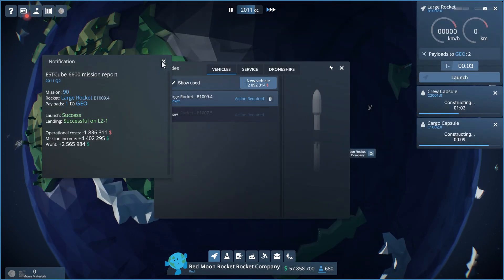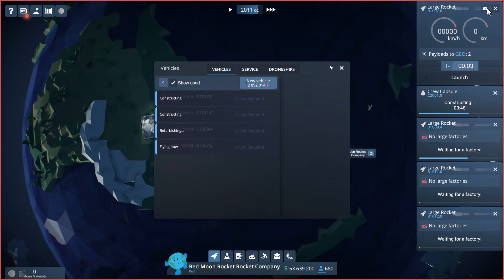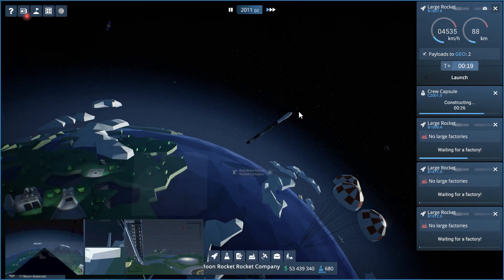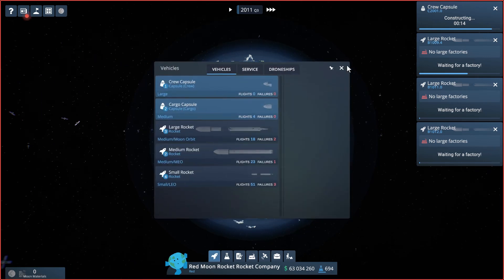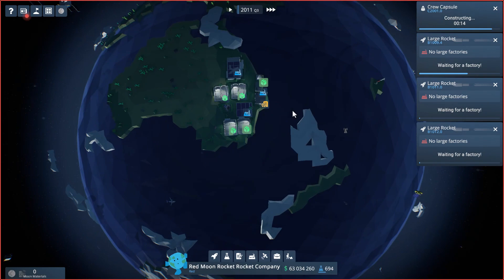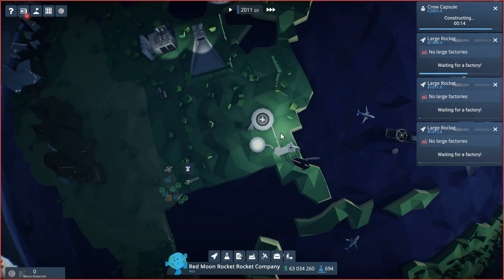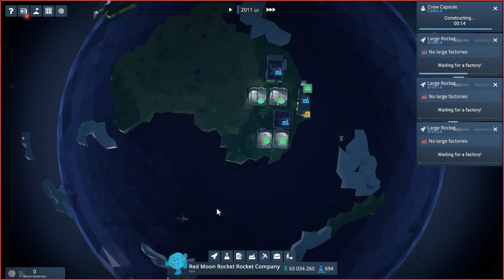We're going to lose that one — let me explain what just happened. This one is launching and we can watch it as it prepares. There's our capsule returning to Earth. This one is just going to fall back because we don't have a drone ship up and running yet — it's still under construction. If I had waited 11 more seconds we would have been fine but I did not. We're primarily based out of Australia with our rockets, but you can see there are some launch facilities, testing facilities, an engine test firing area, larger rocket launch area, and our drone ship that will hopefully work soon.